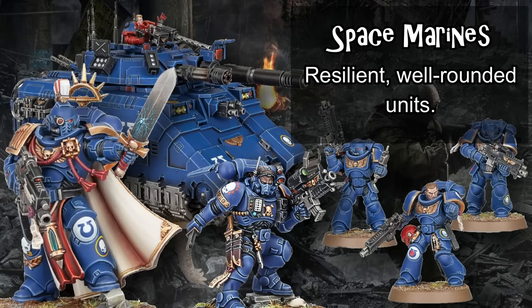Each sub-faction or chapter also gets an additional bonus if your entire army is made up of that chapter and you are using that chapter's favorite doctrine. Overall, the army is composed of resilient jack-of-all-trade units generally decent at both melee and shooting, relying on overlapping character buffs to supercharge their units. They have a very flexible game plan, with each chapter able to specialize in a particular arena of warfare, and have the longest list of datasheets of any army in the game.